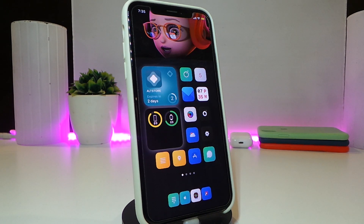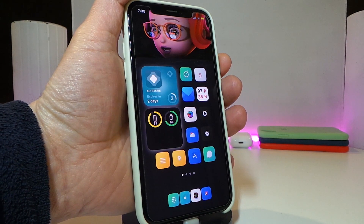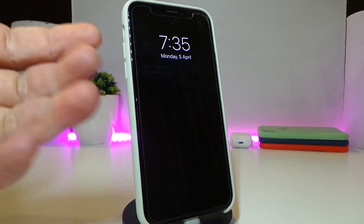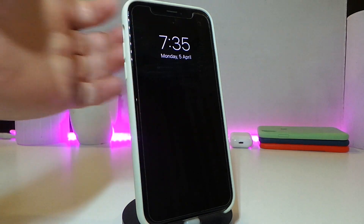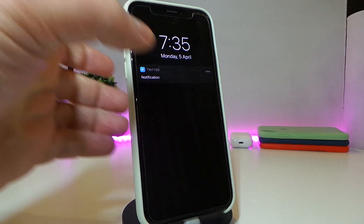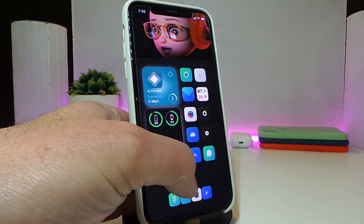The next tweak is called Deja Vu. This is for your lock screen — it makes your lock screen notifications and clock appear always on your screen. If you have any notification, it will always appear on your screen. If you want to wake up your device, you can tap on it and read your notification just like that.